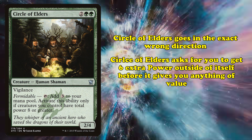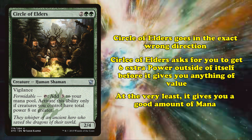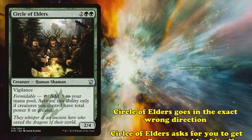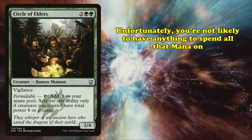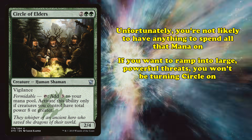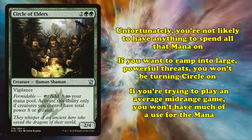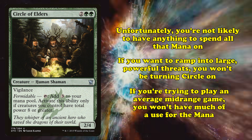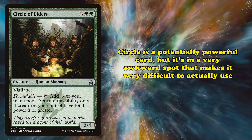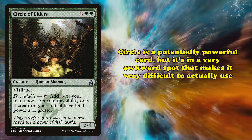Circle of Elders goes in the exact wrong direction. It requires you to get a decent board state — a total of 6 other power outside of itself — and then only gives you extra mana once you finally get there. It does give a nice amount of mana, as getting 3 mana for a 4-mana dork is a crazy rate. But you're probably not going to be able to spend that mana on too many useful things at that point in the game. Circle is a potentially very powerful card, but it sits at an awkward spot where it can't quite slot into any strategy.